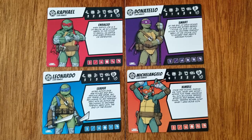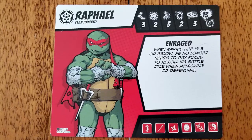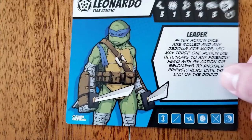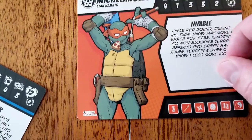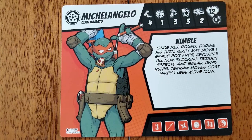We are almost ready to play. Let's do some final preparations by reviewing our Hero Turtles' abilities. Raphael is enraged — when his life is five or below, he can reroll battle dice for attacking or defending without spending any focus. Donatello is smart — at the end of a round, he regains one focus or may give one of his focus to another hero. Leonardo has leader — after action dice are rolled, he may trade one die between two heroes until the end of the round. Michelangelo has nimble — once per round, he may move one space ignoring terrain effects and breakaway, and terrain moves cost him one less terrain icon.